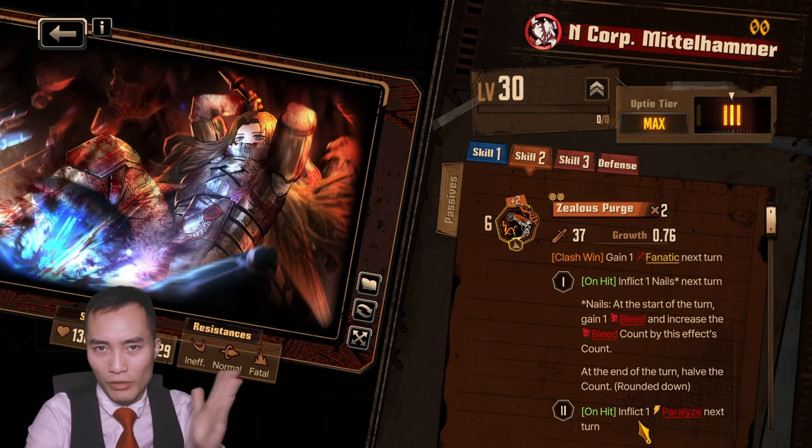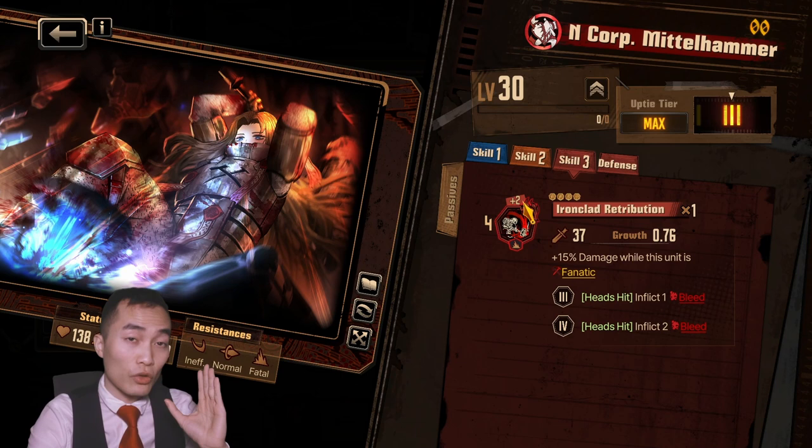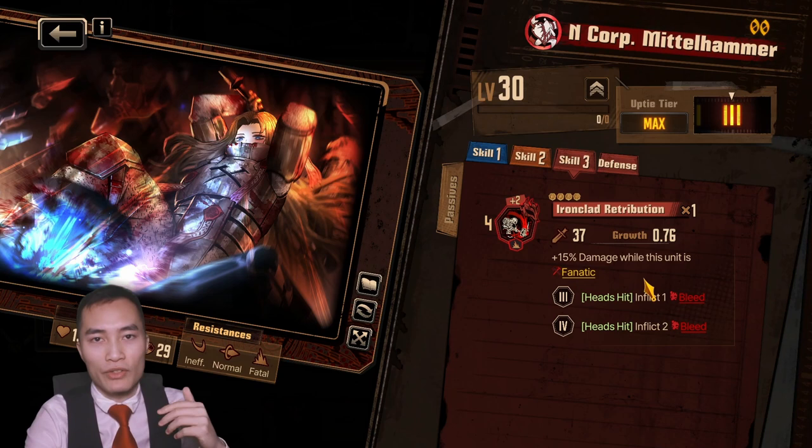But this skill might be bugged and I'll show you why later. Ironclad Retribution is a base of 4 with plus 2, so it's got the potential with 4 flips to go up to 12, and she does 15% more damage while this unit is in fanatic mode and she can inflict potentially 3 bleeds.